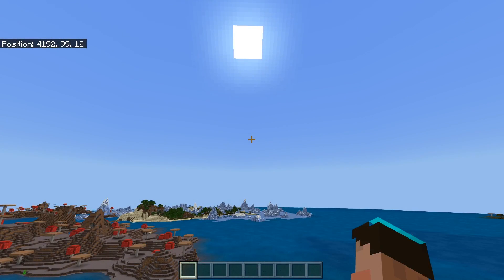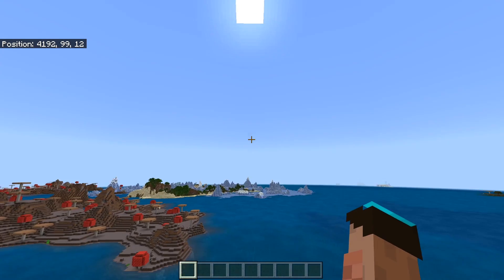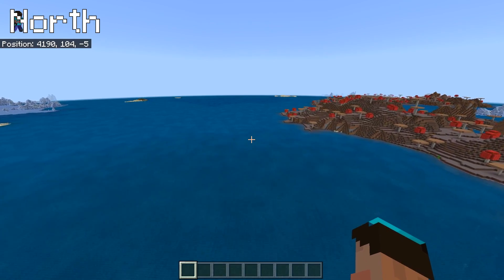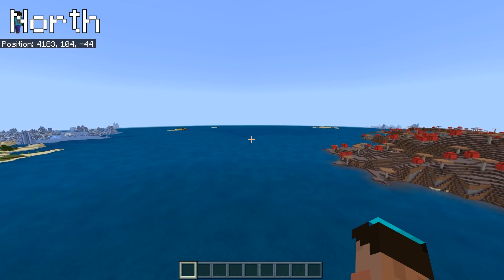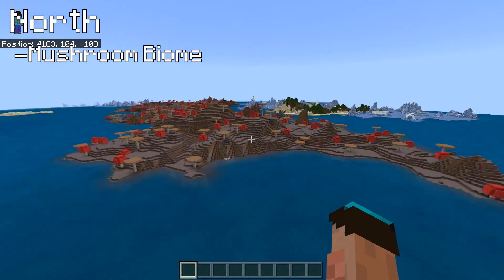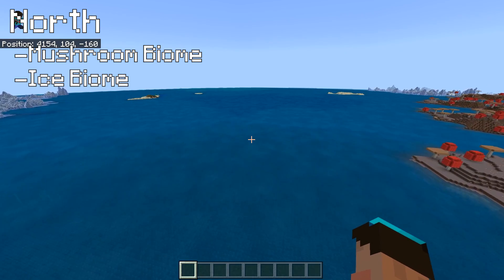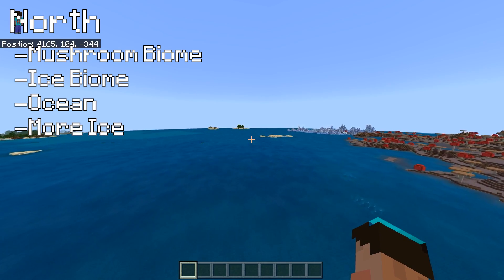We're on top of our tower and the sun is rising from over there, so I know that direction is east, which makes it that direction for north. We are going to shoot ourselves out towards actual north. We've got a nice mushroom biome to the right-hand side of us, which goes right off into the distance. We've got ice on the other side and mostly ocean. There's more ice just past the mushroom biome - bring your silk touch pick, you will not be short of ice.